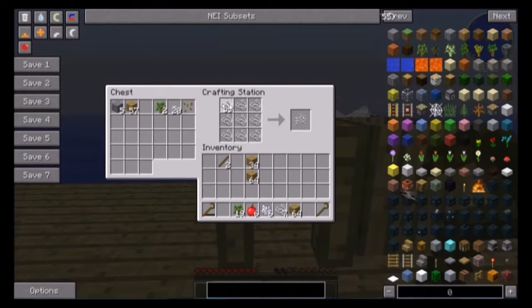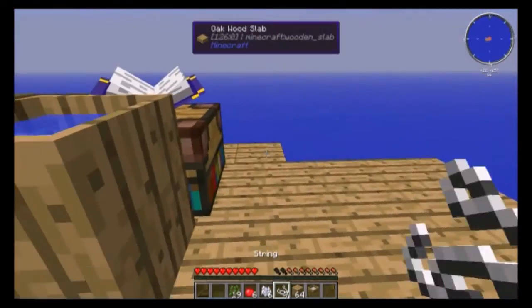Crafting a sieve is easy. You take some string, arrange it like that to get two of those pieces, then four of those, and two more — and voilà, you've got a sieve.